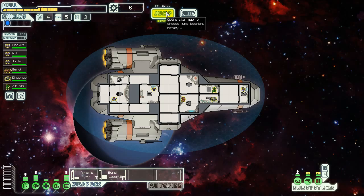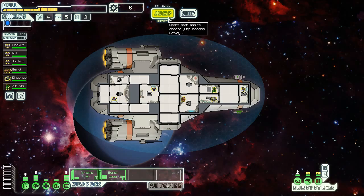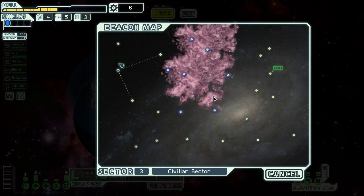Welcome to a new sector. Get to the exit beacon and jump to the next sector before the pursuing rebels catch you. We're reliant on our Artemis right now — we haven't found or been able to buy new weaponry. Pretty much everything is manned. When the doors are manned, you get blast doors, which allows remote opening and closing of doors.